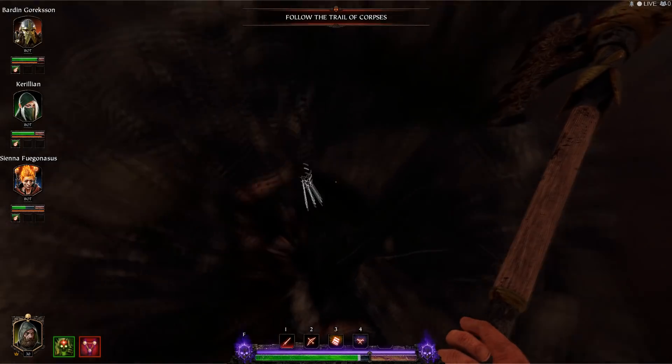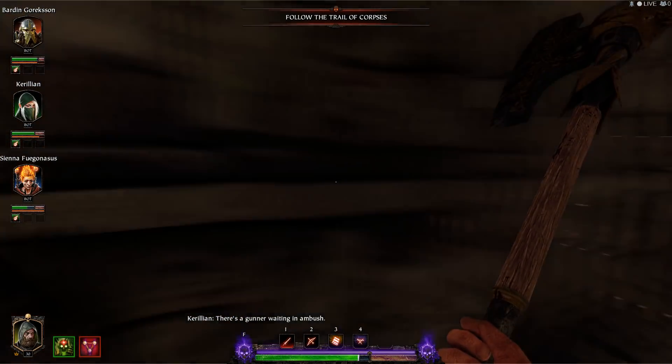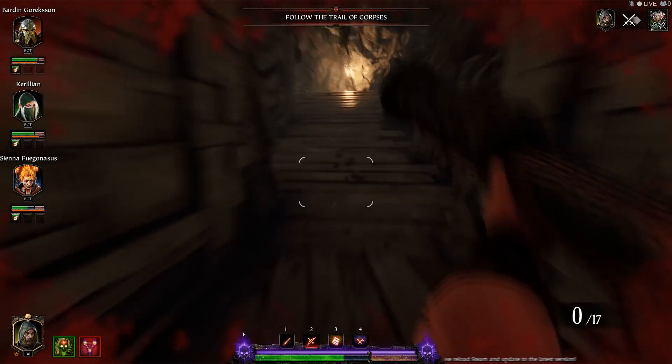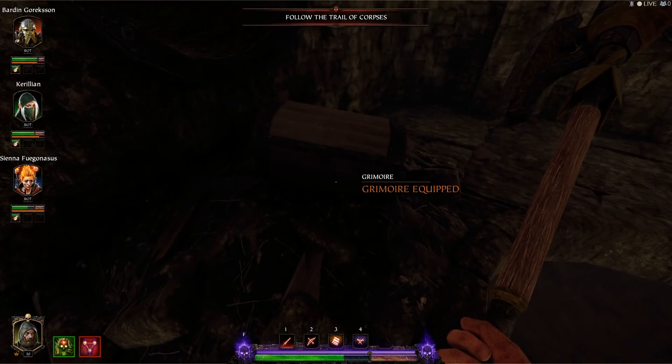Once you've got the keys, head into the very next room. Find this little rock formation and jump up onto it so you can get up onto this little lip, then jump across these little supports, take out the gatling gunner, head up this ramp, down the ledge, and there's the locked chest with your second grim.